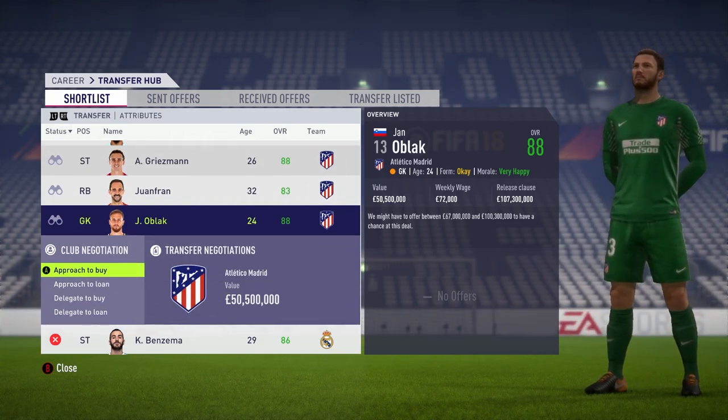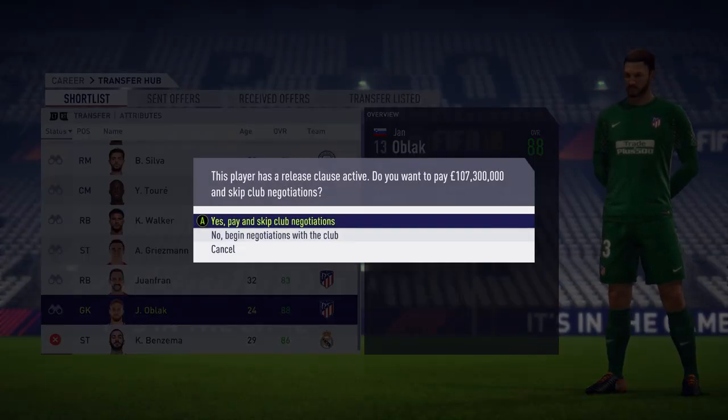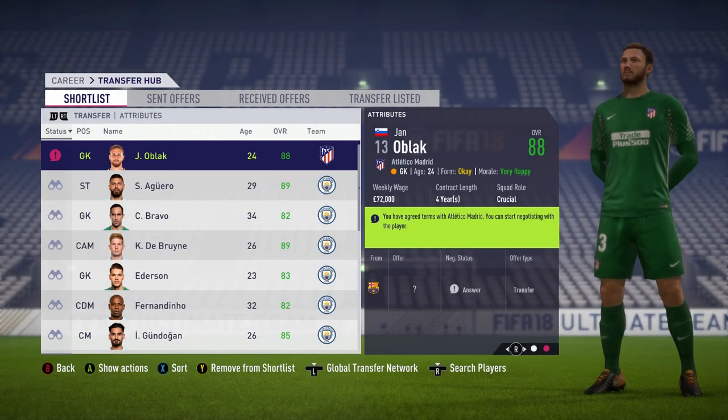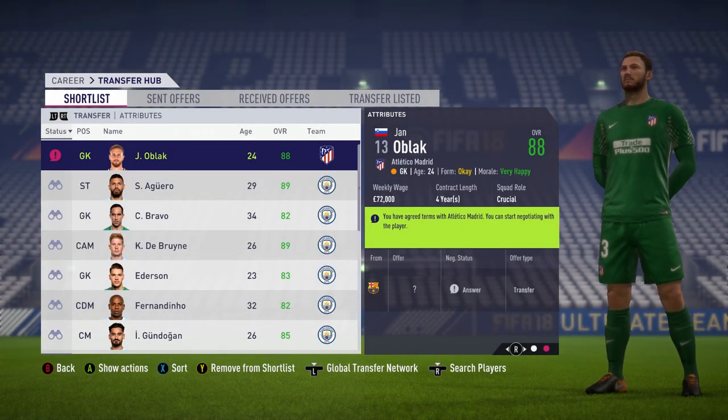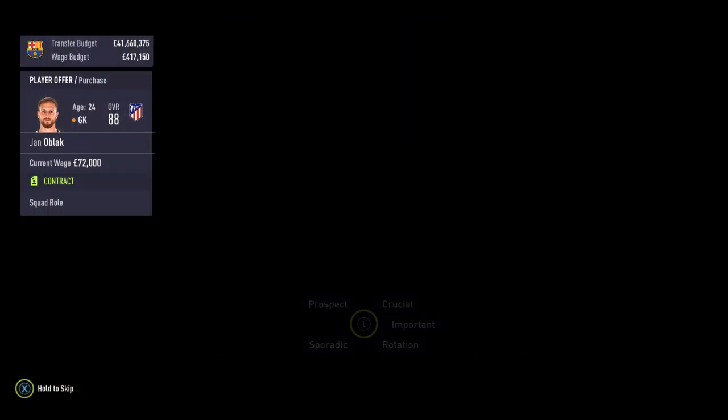Now, I couldn't actually find a consistent way of doing this other than basically adding a load of good players to your watch list and then going through there to see if they have any release clauses. The first time I did this, I did it with Benzema and he had a release clause. But then I tried to re-record it and the next time he didn't have a release clause, so I think it's totally random.